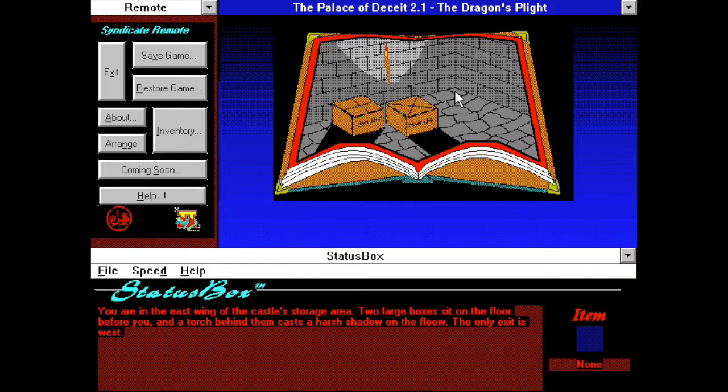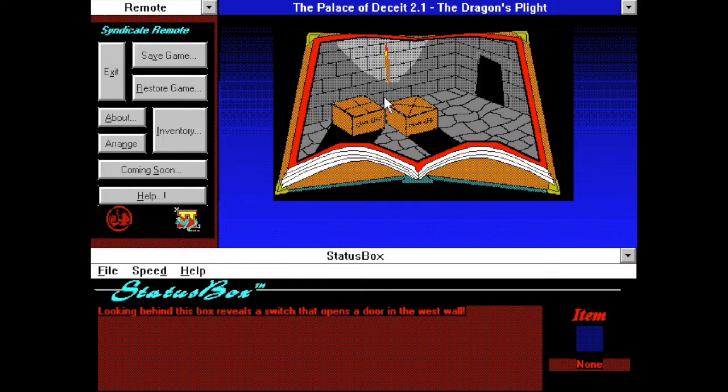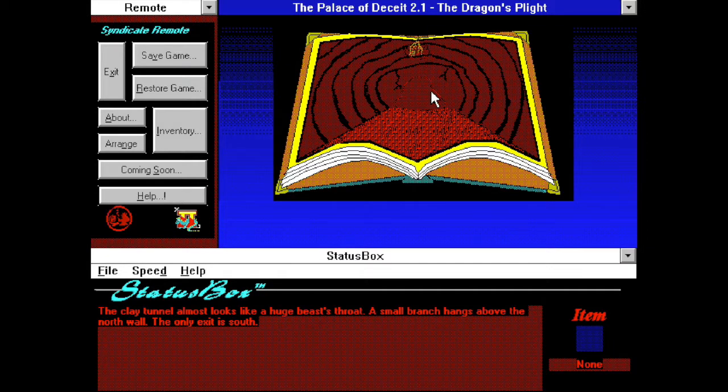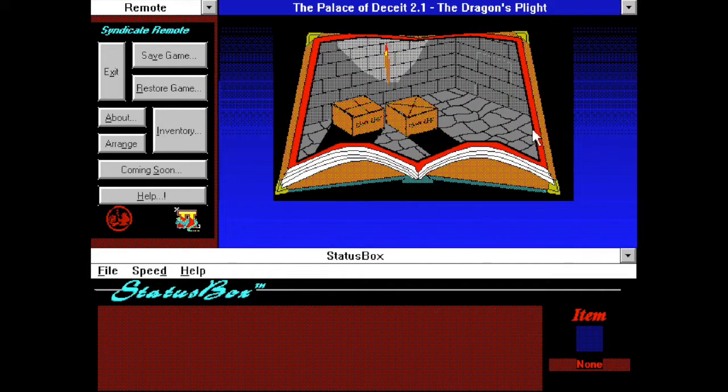You are in the east wing of the castle's storage area. Two large boxes sit on the floor before you, and a torch behind them casts a harsh shadow on the floor — the only exit is west. I do remember the puzzle in here; it's in the status box. It tells us about the torch casting a harsh shadow, so it's very descriptive. If I go below the box, you can see there's a clickable area — looking behind this box reveals a switch that opens a door in the west wall. The clay tunnel almost looks like a huge beast's throat. A small branch hangs above the north wall — the only exit is south. We can't grab it with our action command, so we have to back out and find something to get that branch.